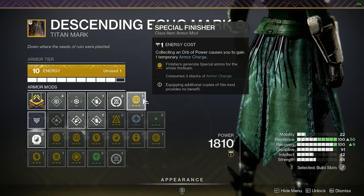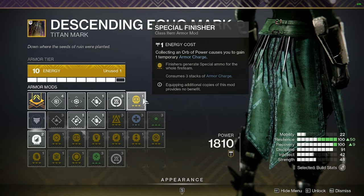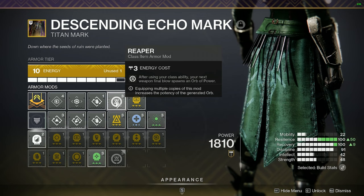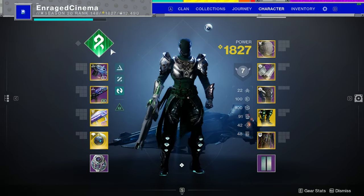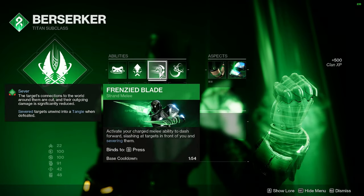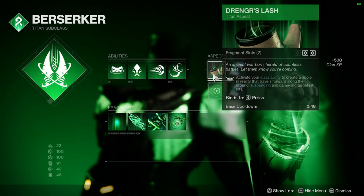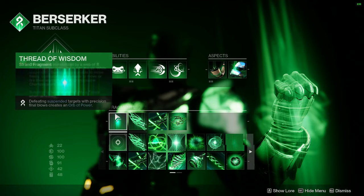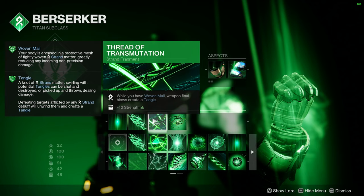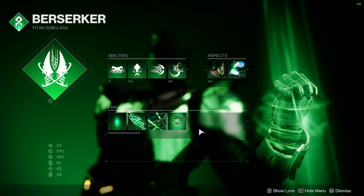For the class item: Special Finisher — pick up three orbs and get unlimited special ammo, which pairs perfectly with making unlimited orbs. Also Reaper and Bomber. For the subclass: the shield Strafe Lift, the Strand melee, and the Grapple grenade. The two aspects are equipped, and fragments are Thread of Wisdom, Thread of Mind, Thread of Transmutation, and Thread of Continuity.